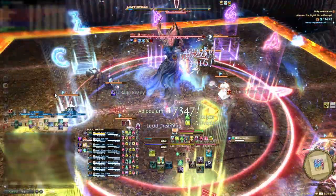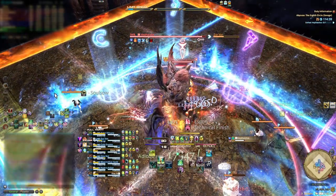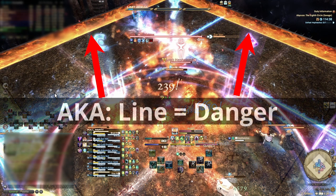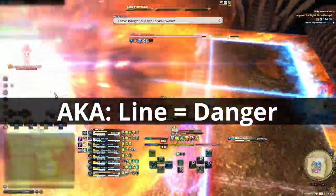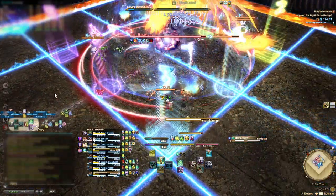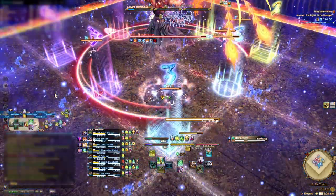The blue lines will begin to form, but don't even try to follow them — it'll just confuse you. Instead, just fixate your eyes on those two spots. If the blue line does not draw on one of those sides, that is the safe spot. If neither one is safe, then the safe spot is inside. That is literally the easiest way to determine the safe spot — you should not be hit by this anymore.